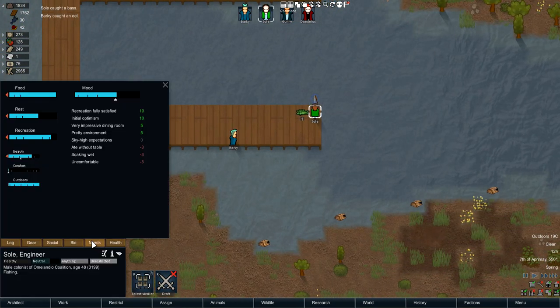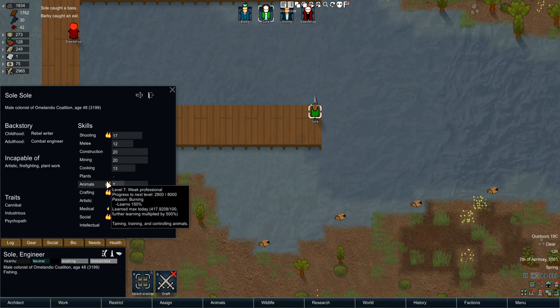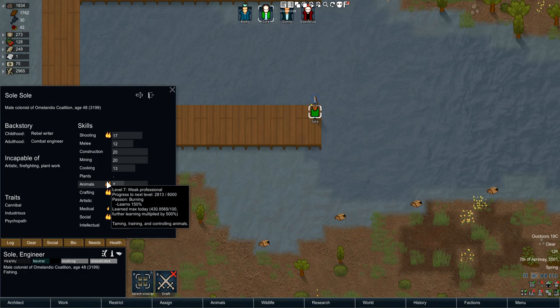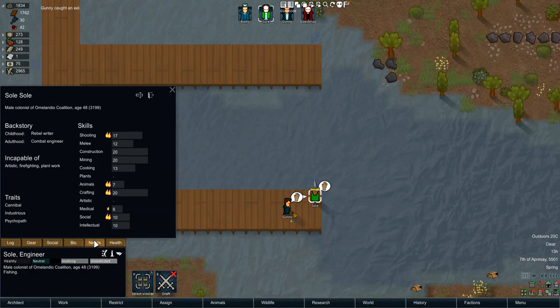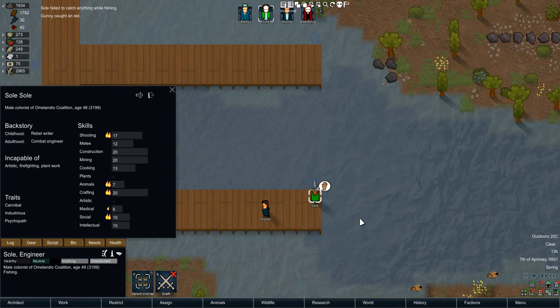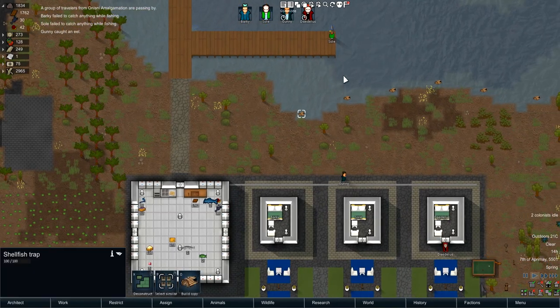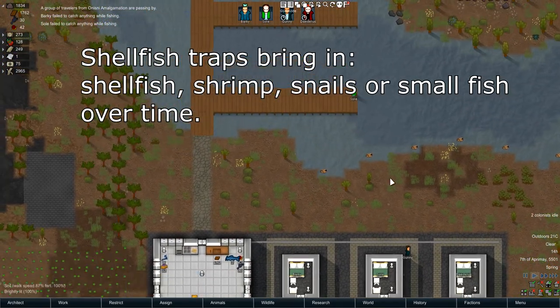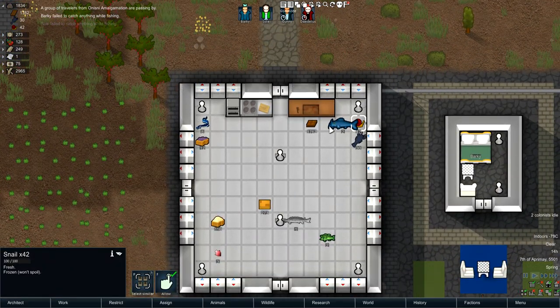So this brings up the animal skill — as you can see it's going up, and it goes up pretty quickly, which is nice. It also gives you a bit of a joy boost if you have a passion or burning passion for it, which is really nice. That is the catching fish part of the mod. Shellfish traps bring in fish over time — there's a random chance it happens, and you do get snails.